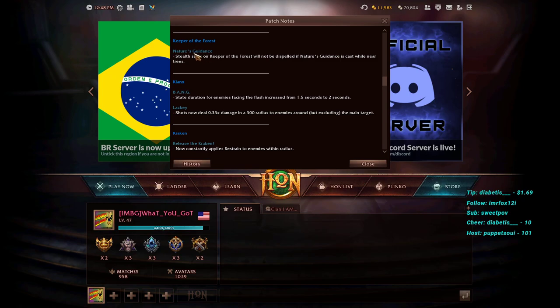Keeper of the Forest's Nature's Guidance: the stealth state on Keeper will not be dispelled if Nature's Guidance is cast while near trees. This means you can use Nature's Guidance on yourself to go invisible, wait the cooldown, then cast it on a teammate without breaking your own stealth. When you come out of that invisibility you get the root, not your teammates. A nice quality-of-life change if you're setting up ganks and want to keep multiple heroes stealthed.